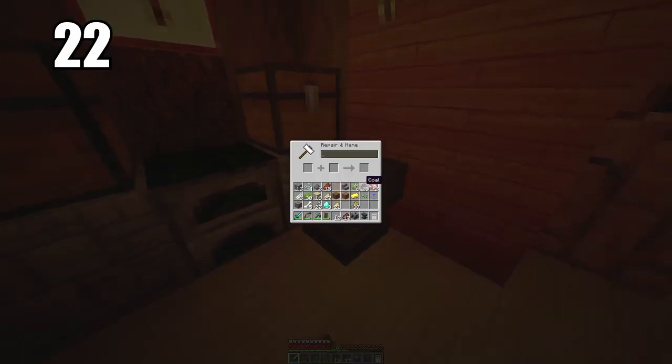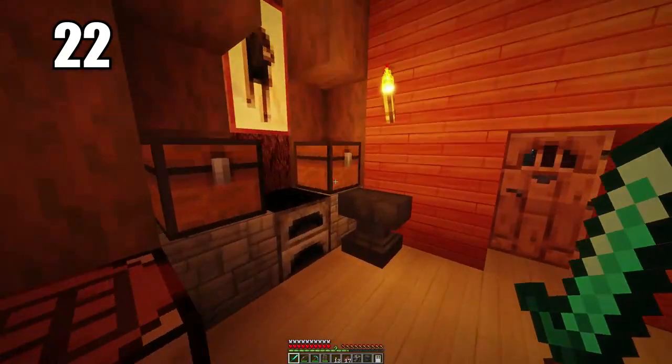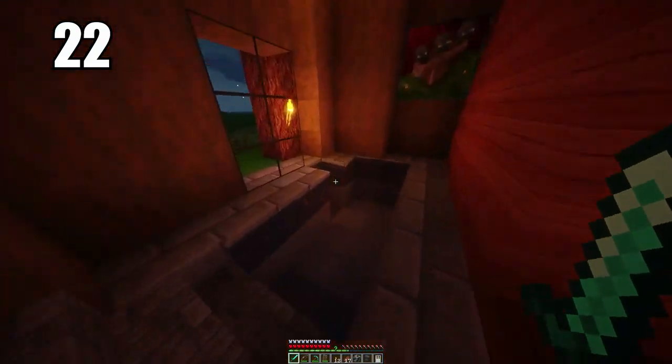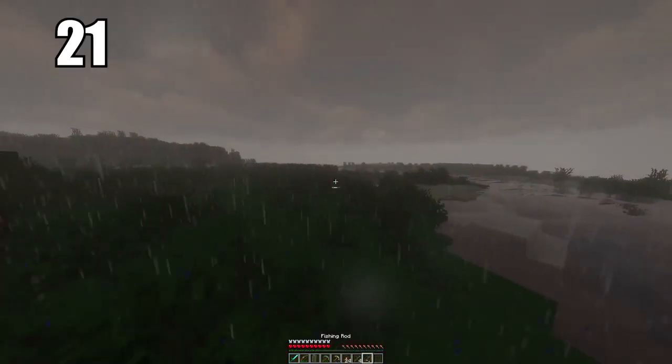Number 22 is to go ahead and make an anvil. These are great for repairing all of your tools that are low in durability and close to breaking. All you need is the tool itself, maybe a resource, and some XP. I highly recommend using this to maintain your valuable tools — a diamond sword, a diamond pickaxe, even armor. An anvil will make sure those things don't break.